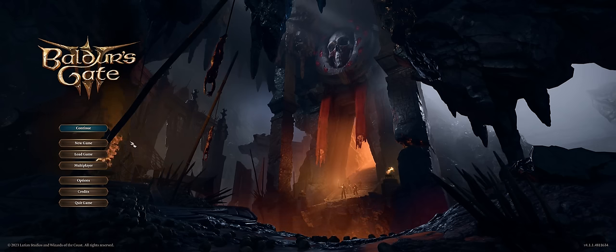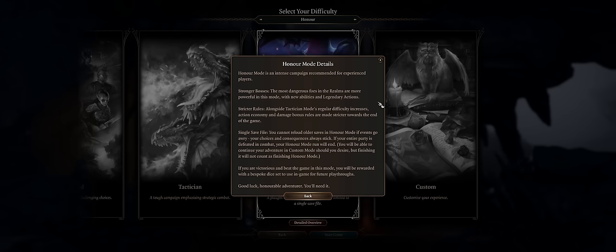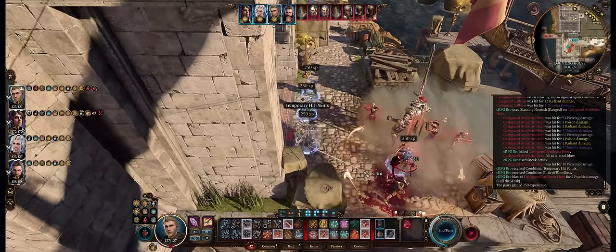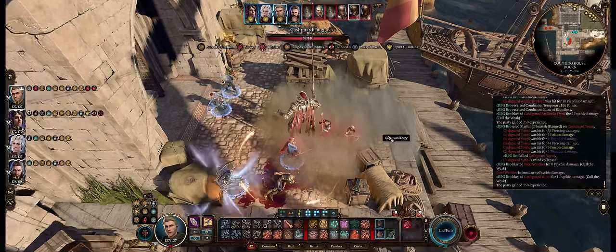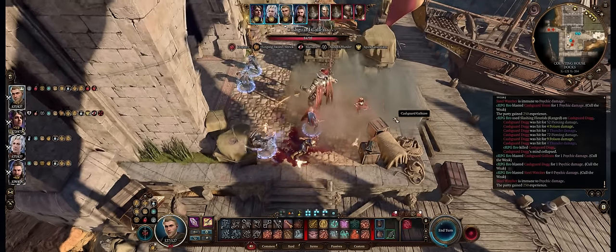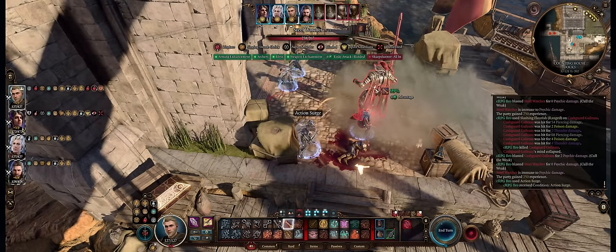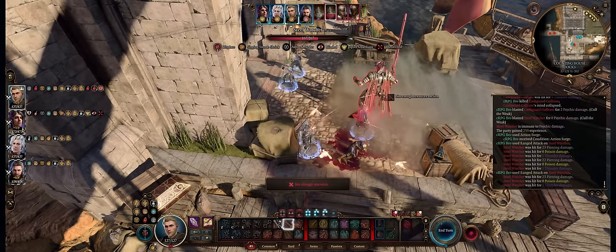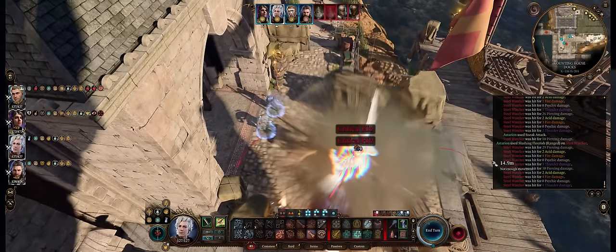Hello friends and welcome to today's BG3 guide. It's once again all about honor mode with the best party you can possibly have. We'll be going with a stacked party for the closest you can have to a 100% win rate. Our party will cover every single ground possible, and every single one of your main damage dealers can achieve around 10 to 12 attacks total, with around 3 of them.